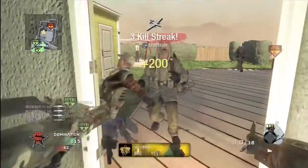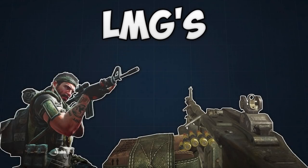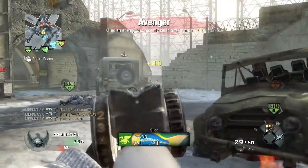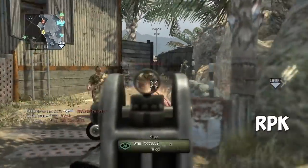Most of these clips you're going to see are just us rushing on Nuketown, pushing spawns, whatever it may be. We don't really spawn trap too much. However, a lot of players get stuck in their spawns or they're just coming out of them, like you can see here on this Grid clip. By the way, Grid's also a very good map for hitting quad feeds — the spawns are very good.